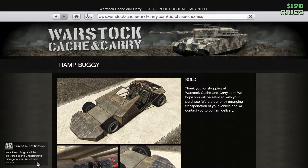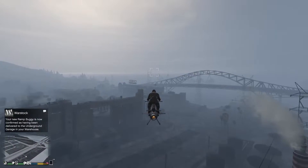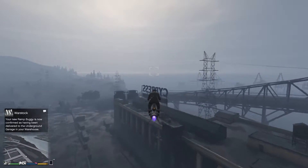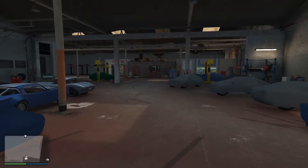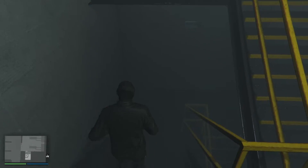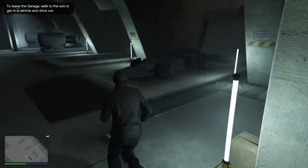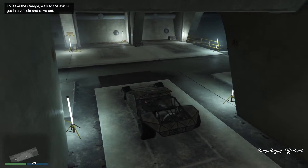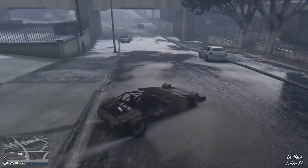It will be delivered to my warehouse garage. Alright, it's delivered. Let's go check it out. This is my warehouse and this is the underground garage — and there it is, my Ramp Buggy. Alright, time to check it out.